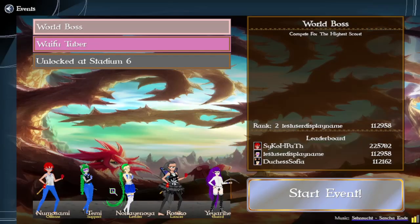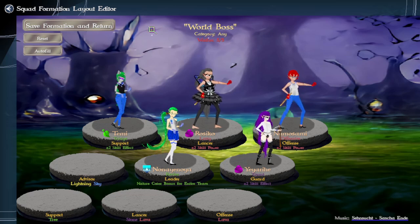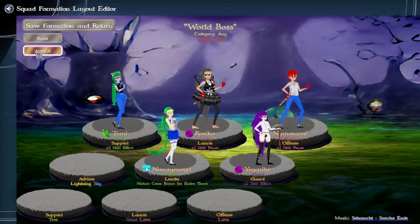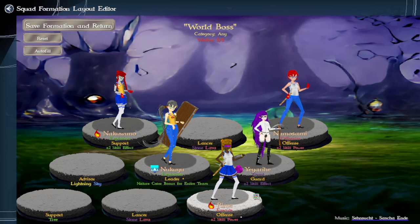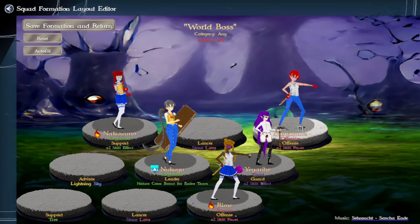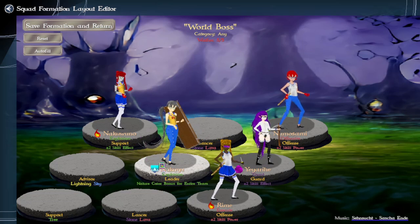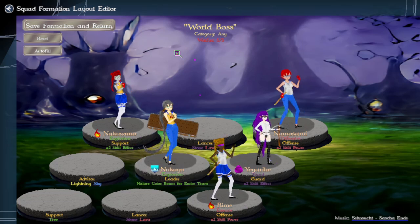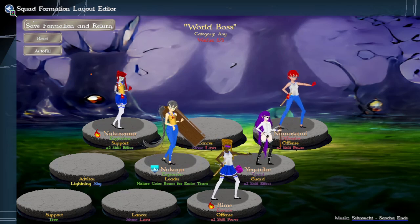Going to events: formations are now hard-coded, and I mean, you couldn't change these anyway. There's a new button called autofill. What it does — it tries its best — so I'm going to clear this, and if I click autofill it's going to populate it for you. It's going to try its best to match the nature to the slot. This team is going to be okay, but a couple of these people are going to die immediately, so it could use some player intervention.